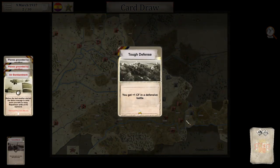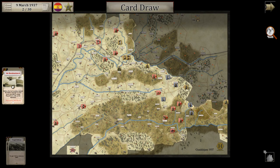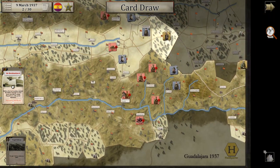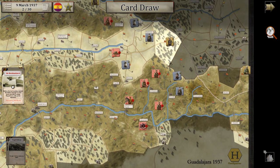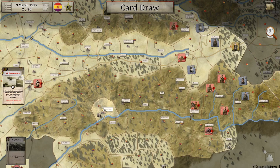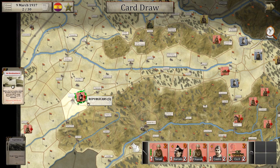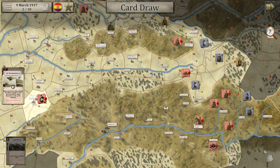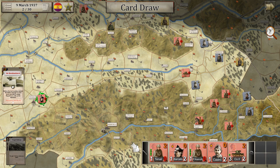We draw a new card: Tough Defense — we get a plus one combat factor in a defensive battle. That should come in handy. Now looking at the situation, we need to bring up these forces rather quickly. I think the second division will aim for Brihuega, so maybe we should move down there.